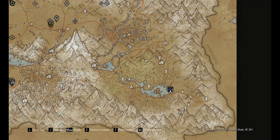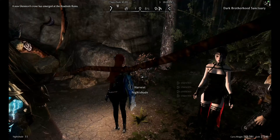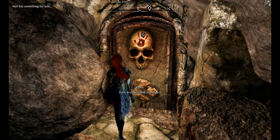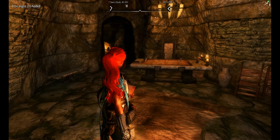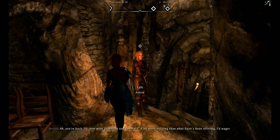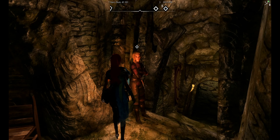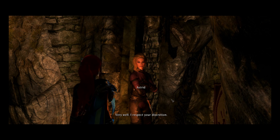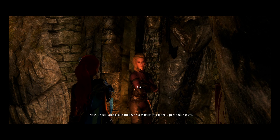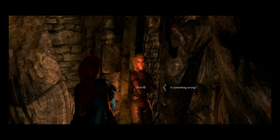I think I'll go try the Thieves Guild now just to get those markers on my map — I won't take any quests except for that one. And we'll go to the Dark Brotherhood on the way — flying transcontinental from LA to New York with a stop in Denver, LAX to JFK with a stop at DIA for those of you paying attention. You're back — so how was your first real contract? A bit more exciting than what Nazir's been offering, I wager. I respect your discretion.